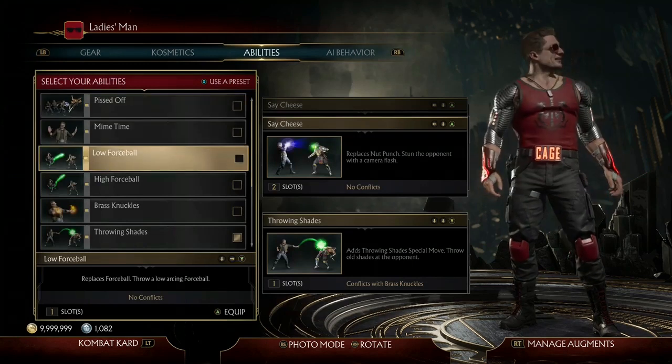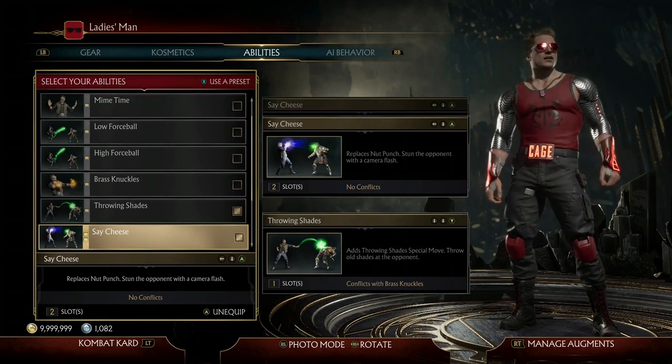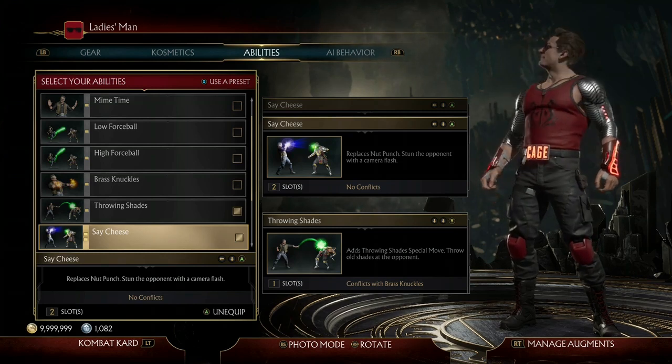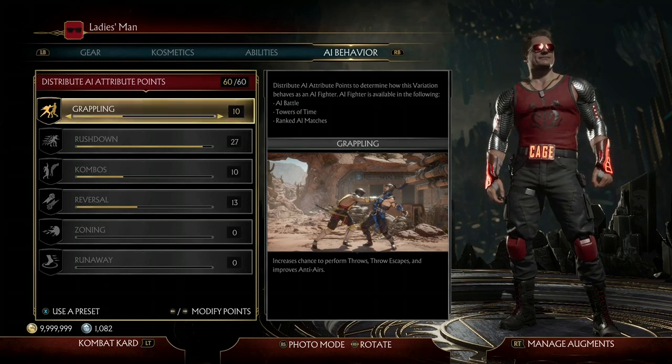For abilities, I use Throwing Shades and Say Cheese. The reason I use these is that they both come with crushing blows. However, all you're really focusing on is your uppercut, since you're able to indefinitely farm that even if your timing is slightly off.